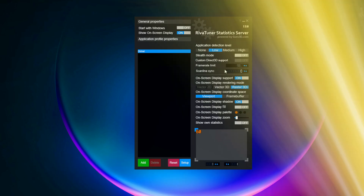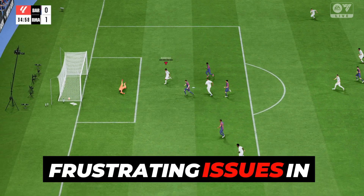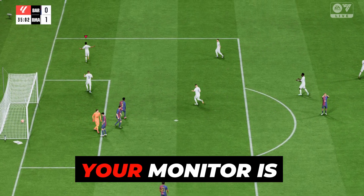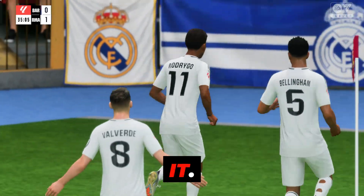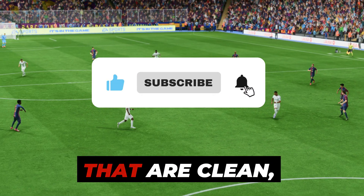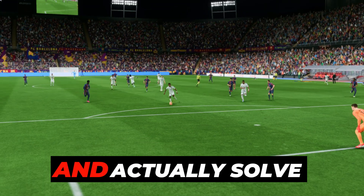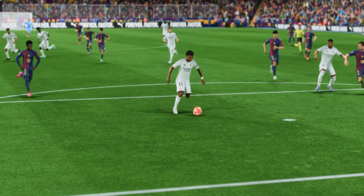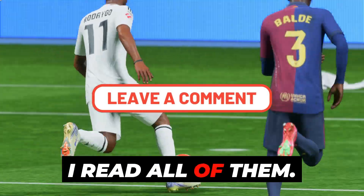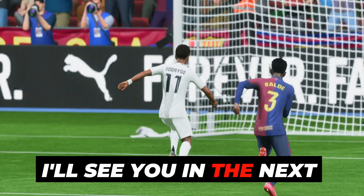And that's it — you've just fixed one of the most frustrating issues in EA Sports FC25: the 60Hz lock. Your monitor is finally working with the game, not against it. If this helped, consider subscribing. I make PC fix guides that are clean, straight to the point, and actually solve real problems. Leave a comment with your FPS before and after — I read all of them. Thanks for watching, I'll see you in the next one.